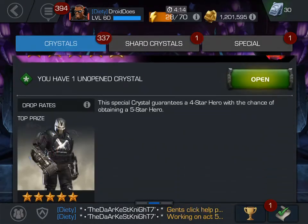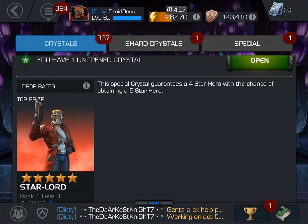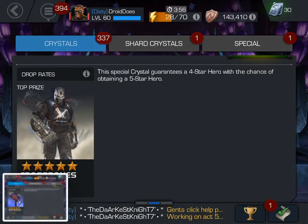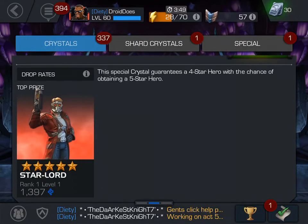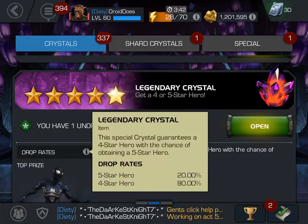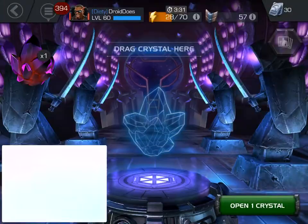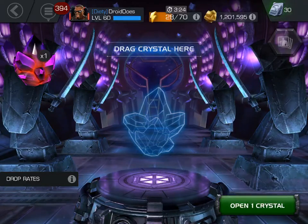So I will start with that. Again, just as a breakdown — this special crystal guarantees a 4-star hero with a chance of obtaining a 5-star. I don't think I've ever seen any of their crystals be dubbed 'special,' so I definitely need to do something with that. We saw the drop rates — it's an 80-20 spread. Let's get this guy in the spinner. It's a good-looking crystal. It kind of looks like a Map 6 crystal, actually. I apologize for all the screenshots — I just like having images to use for potential thumbnails.